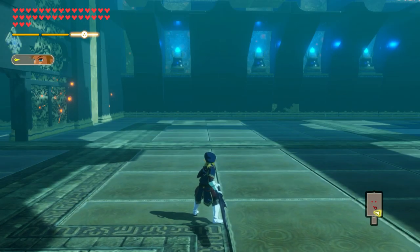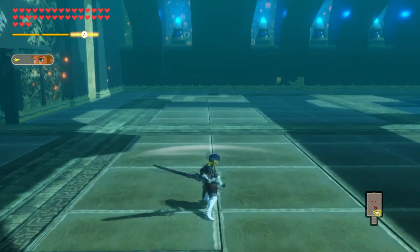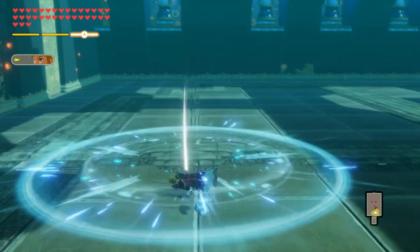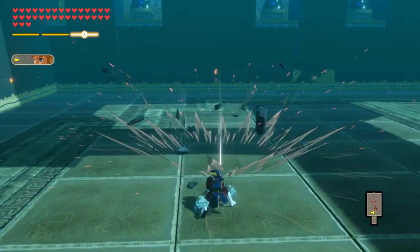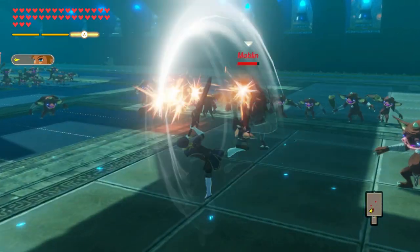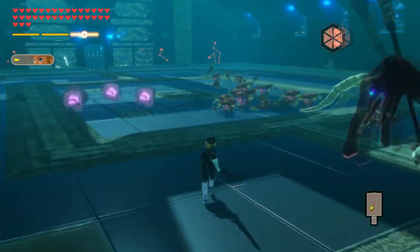Link's regular attack string consists of seven attacks. He will slash to the left, swipe up, flip up and slam the ground, do a flipping attack forward, swipe quickly to the left, dash and thrust forward, and then finish with a big jumping slam. Link really does have some fantastic strong attacks to get to by learning this regular attack string.